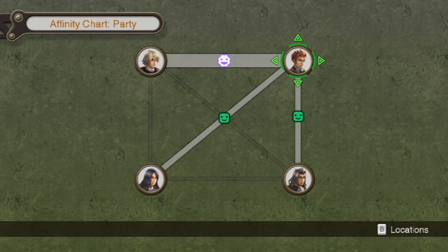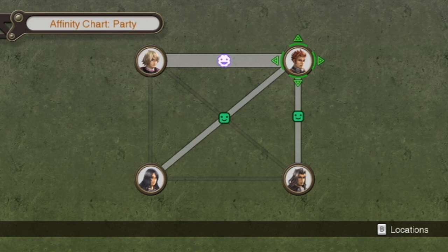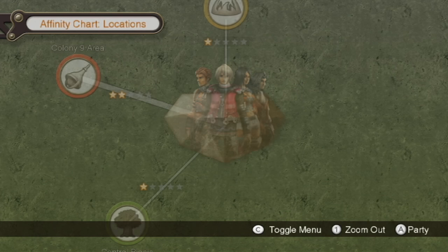Rein has level 2 affinity with everyone except for Shulk, who he has level 4 affinity with. The pink heart is level 3, I think — so that should be level 4. And then Sharla has level 2 affinity with everyone. So basically it's level 2 affinity all around except between Rein and Shulk, which is level 4. Let me look at the skill tree.